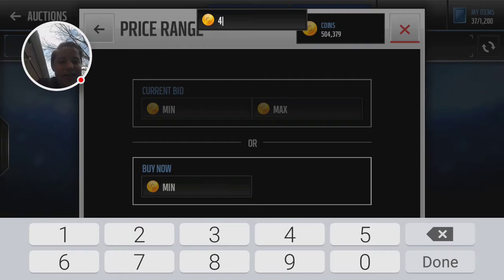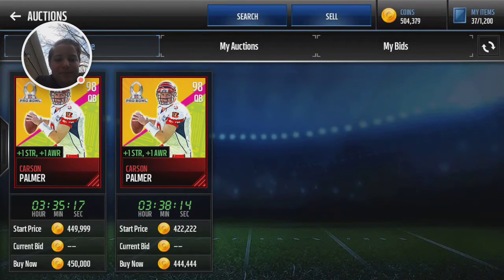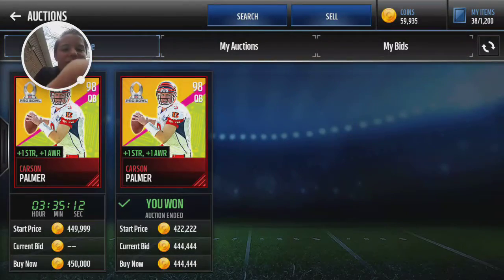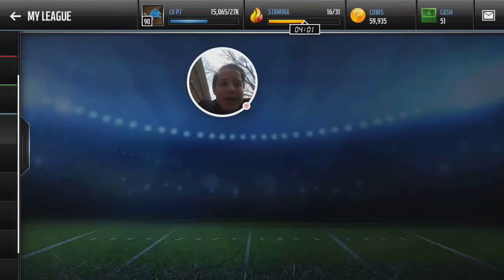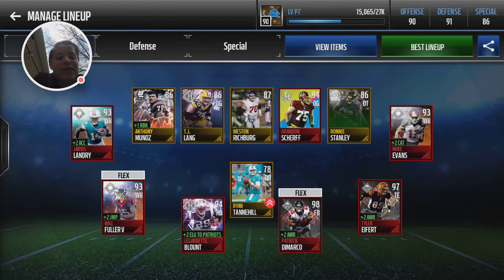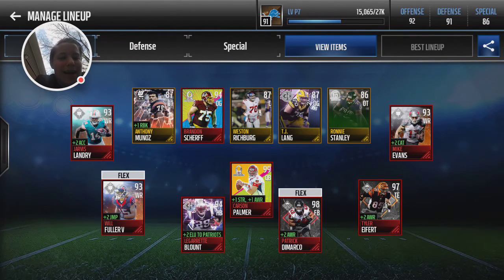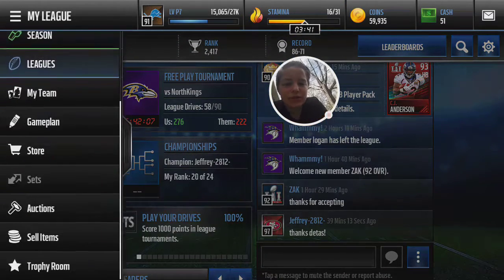I've already looked up his price and he's very cheap for his overall rating plus his boost. I still have 59,000 coins and I got that Carson Palmer — let's go! I did have to sell my offensive line though, that is one bad thing about it.